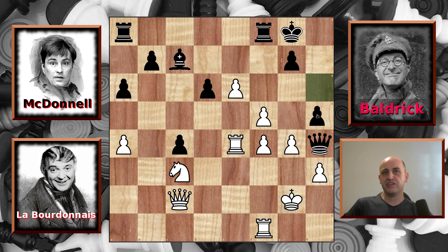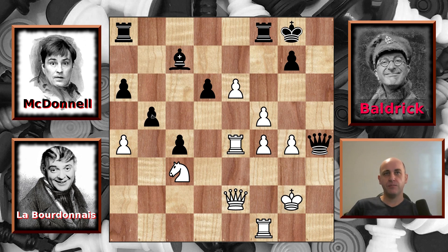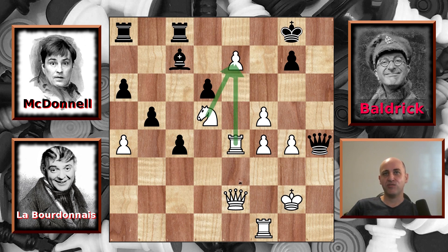McDonnell tries pushing h5, and Labordinator plays Qe2 — the queen Elizabeth move — adding some extra backup to the pawn, but the pawn captures. This pawn captures back, and McDonnell tries pushing b5, but Labordinator once more ignores it. He brings his remaining Knight up to d5, where it's threatening the bishop, so McDonnell tries to defend it, but Labordinator simply pushes his pawn to e7. It's now defended by the knight, the rook, and the queen, and looking even more dangerous.